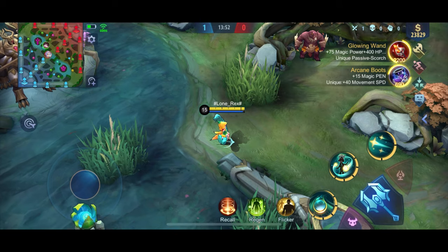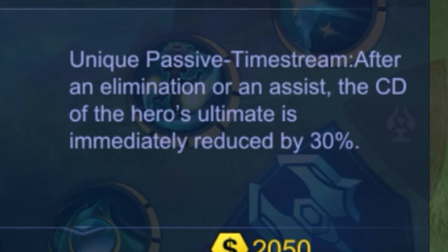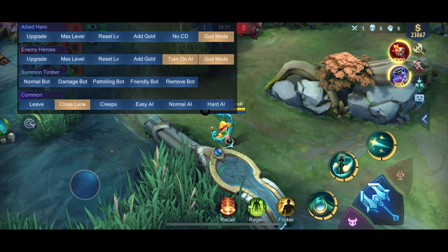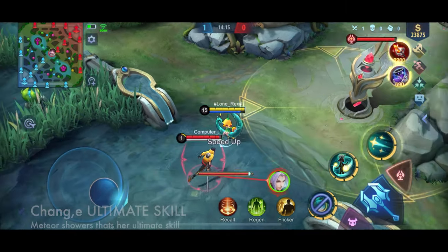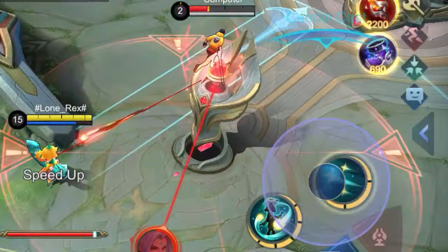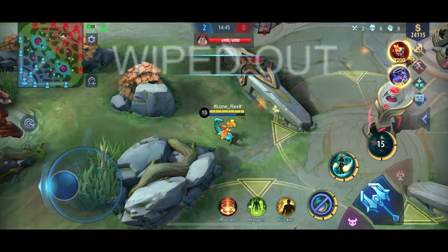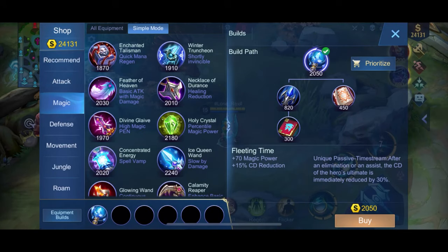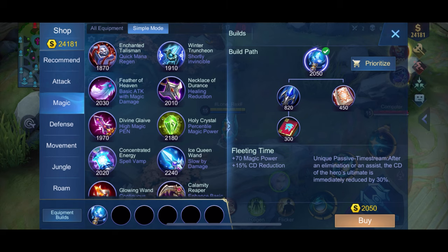Next up is Fleeting Time. This only works on the ultimate skill. Its unique passive, Time Stream, reduces the cooldown of the hero's ultimate by 30 seconds after an elimination or assist. After killing Ling, the cooldown of my ultimate was reduced. Stats: 70 magic power and 15% cooldown reduction.